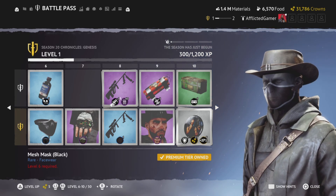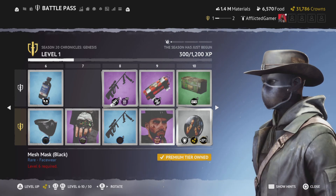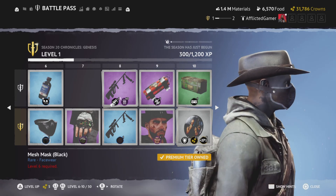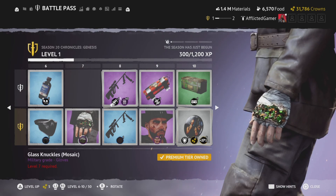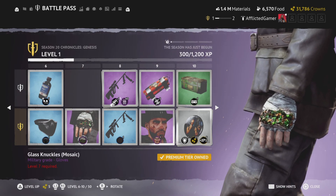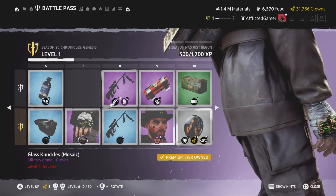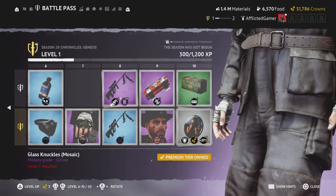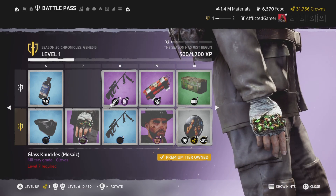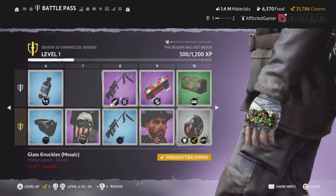From there we have mesh black — I love the face masks that you can pair up with headgear. Next up we have glass knuckles. Oh, so brutal. Could you imagine if we could have fist-to-fist combat in this game and you could wear items like these?